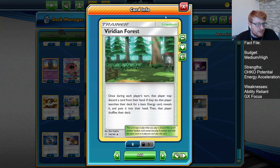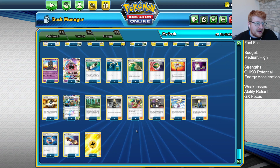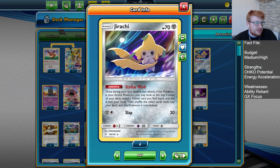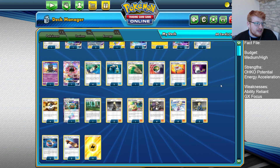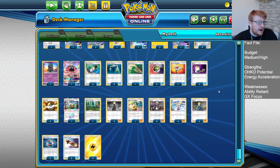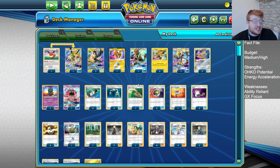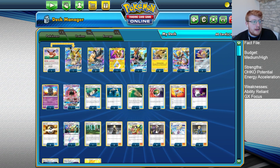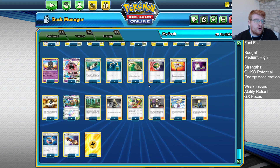We have a couple of stadiums. I'm going for the Viridian Forest that I saw Pablo playing recently — it can thin your hand size to improve your Lily draws and ensure you have a low enough hand count to use Erika, while finding constant energy attachments. Having searchable energy via Stellar Wish is always strong. Thunder Mountain reduces your cost, which is highly valuable — it means we can burst some of these attackers out cheaply and get Head Bolt and Swift Run GX out of nowhere.